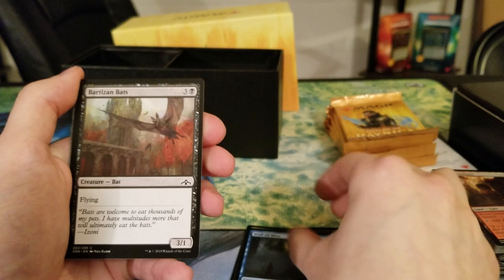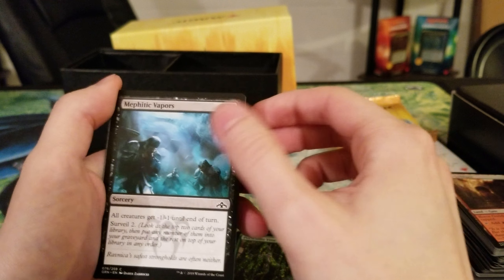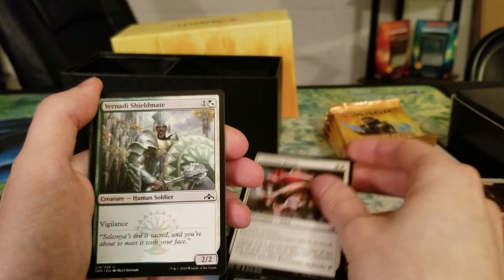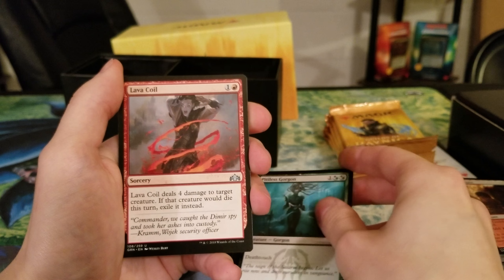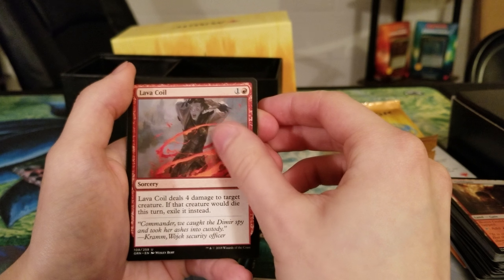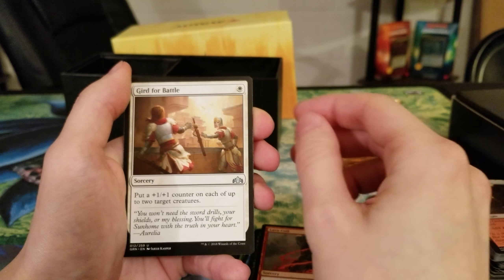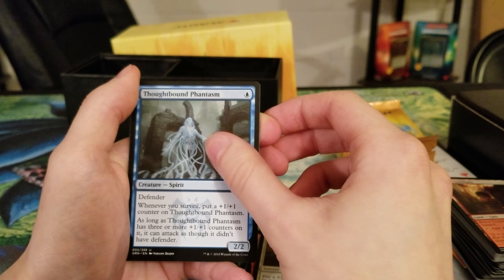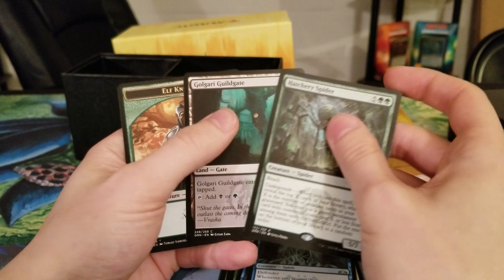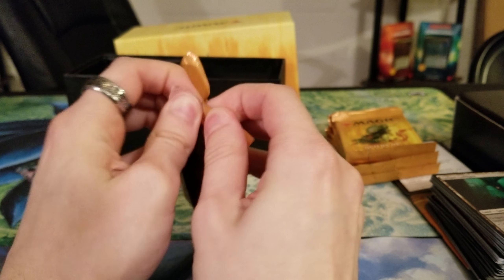Wall of Mist — always nice to see the walls. Bartisan Bats, Portcullis Vine — it's a sacrifice creature with defender that draws a card. Not as good as the original one where it just drew a card coming in — I think that was Return to Ravnica. Piston-Fist Cyclops, another Pitiless Gorgon. Got a Lava Coil — not bad. The only thing that hurts it is sorcery speed, but it does four damage for two, which kind of makes up for it. Gird for Battle. Thought-Bound Phantasm — this card actually isn't bad. And a Hatchery Spider — worth about 15 cents last time I looked it up, because it relies on the undergrowth mechanic, which is very meh.